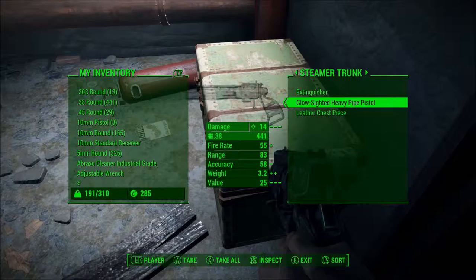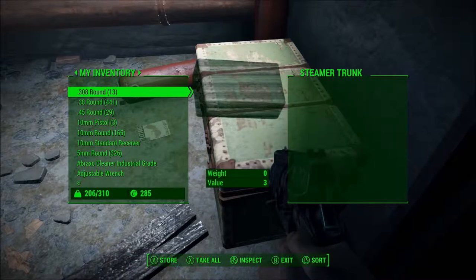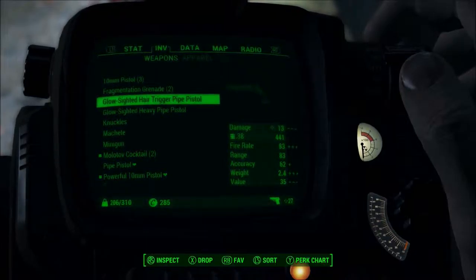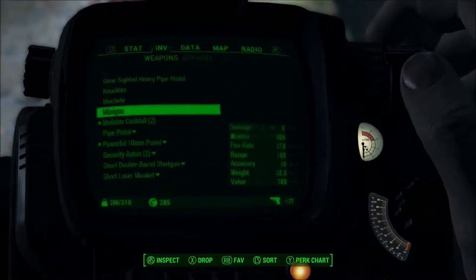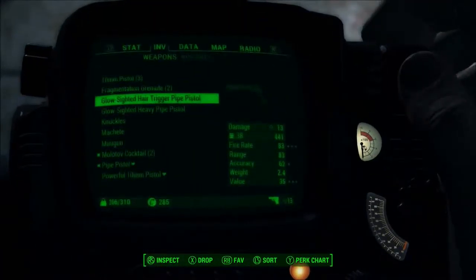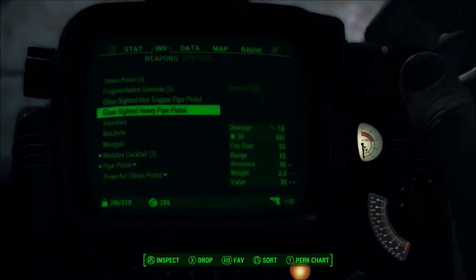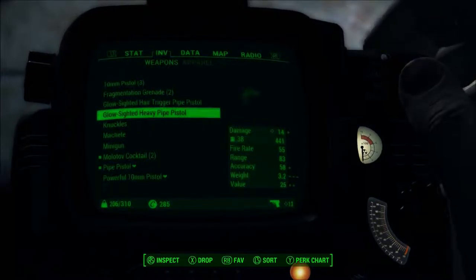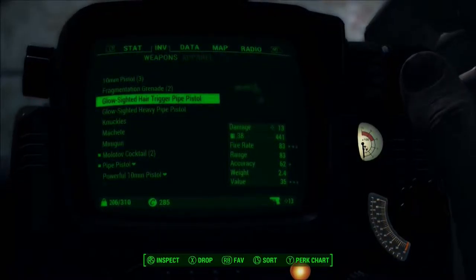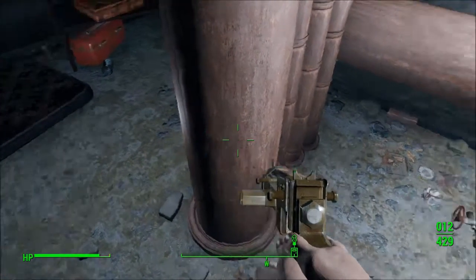Hello — heavy pipe pistol and a leather chest piece. Am I wearing one? I don't think I am, so I'll just take it. Extinguisher, I'll take that for sure. Low-sided heavy pipe pistol — is it any better than what I'm currently carrying for the pistol? I think this is the one I'm using. That pipe pistol? Nope, that is not the one I have. Hair-triggered pipe pistol — fire rate's a lot better, value's a lot higher, but this one does more damage. I might pop on this one because they're glow-sided, so it already has that mod on there — fuck it, I'll just put that one there.